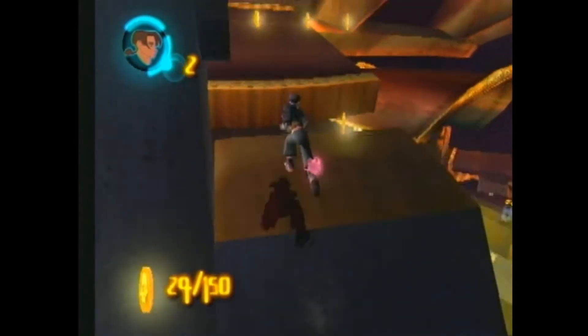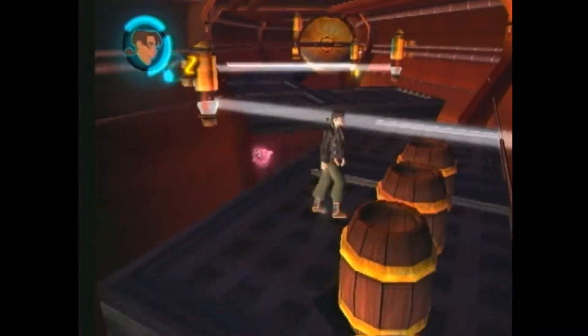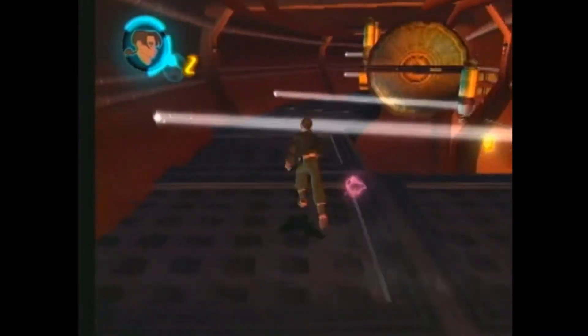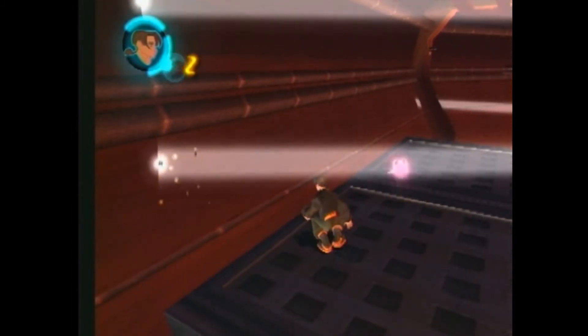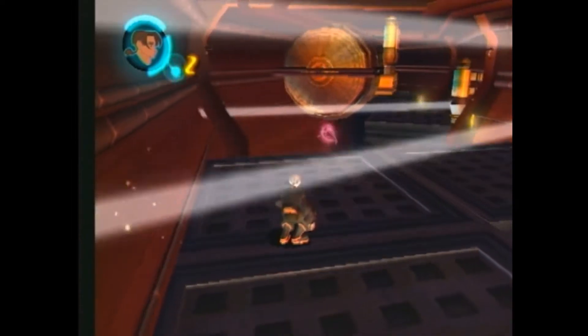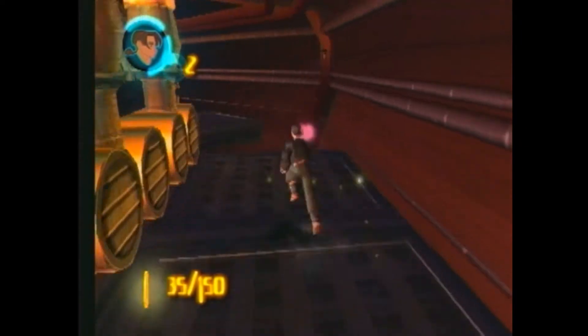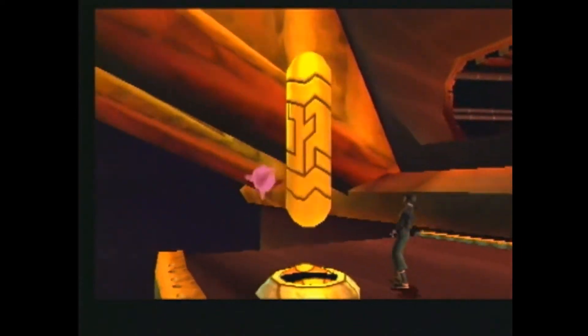Climb up and enter the Arcturian Trader again. Avoid the laser beams by jumping over them, and press the R1 button to duck under this laser right here. Continue down to the end of the hallway — at the end will be the beacon. The key to completing this objective is to locate that small floating platform outside the Arcturian Trader. Do exactly what I did and that'll take you all the way to the beacon. Good luck and have fun.